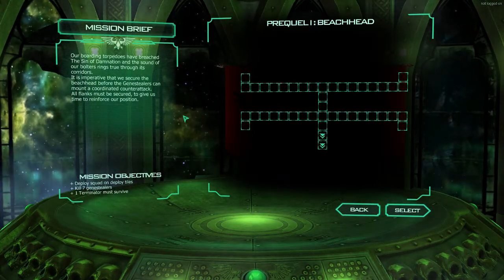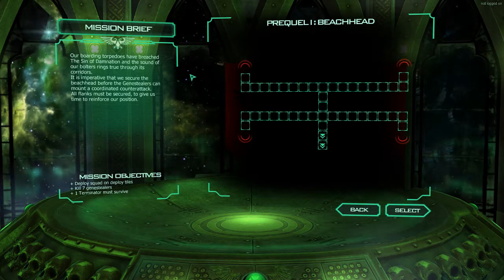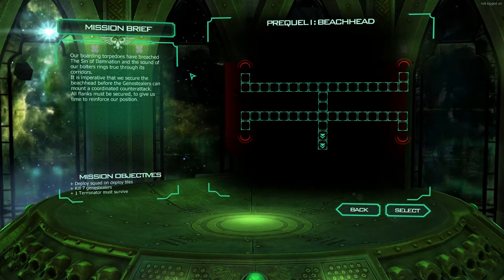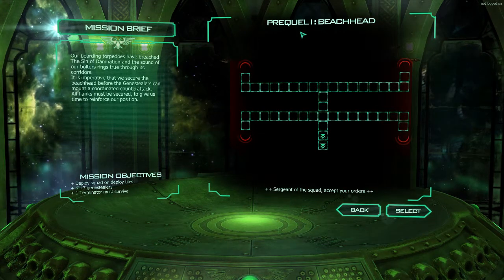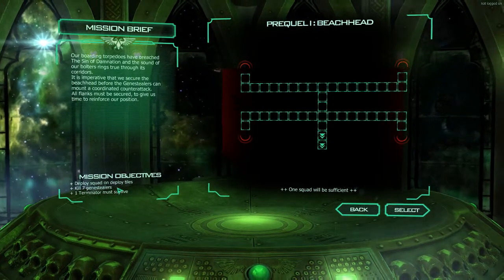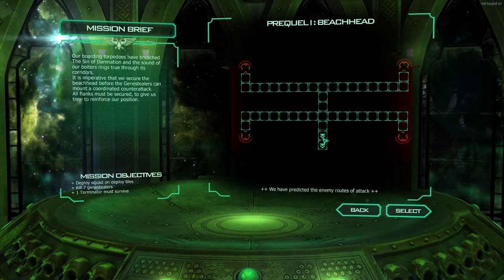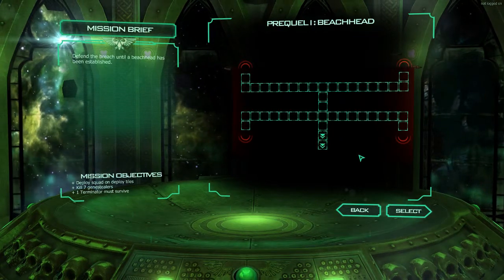Our boarding torpedoes have breached the Sin of Damnation, and the sound of our bolters rings true through its corridors. It is imperative that we secure the beachhead before the Genestealers can mount a coordinated counterattack. All flanks must be secured to give us time to reinforce our position. This is just a prequel. One squad? One squad would be sufficient? Give me hundreds of squads - give me an entire chapter and I'll have that thing taken in an hour. Give me one squad, we're doomed.